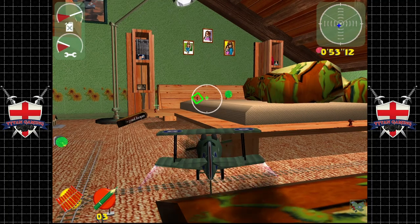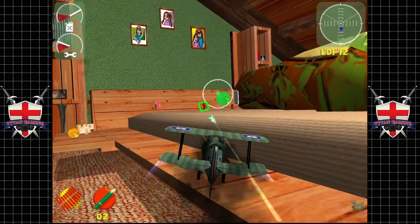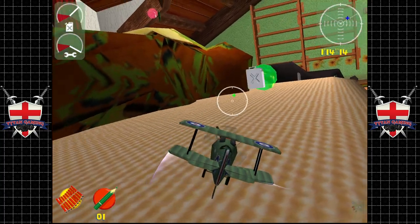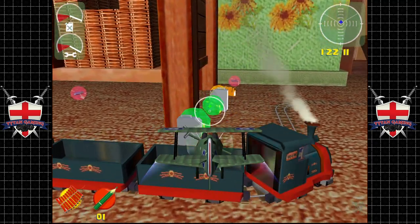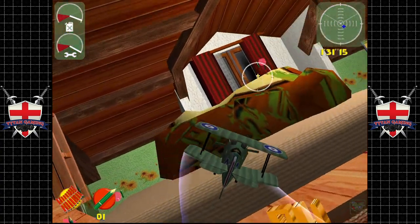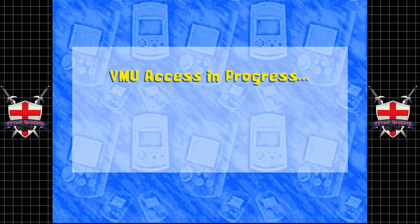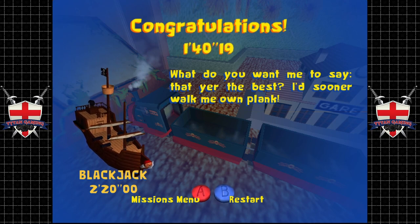There are other routes on this level but they're longer with more enemies in the way, so why make it harder for yourself? We do have to wait for the train to get where it needs to go, but it's just going to go from here rather than all the way around. One sneaky enemy appeared — didn't even see him — but he's dead now. We scored 140 against a needed 220. Plenty of play time there.